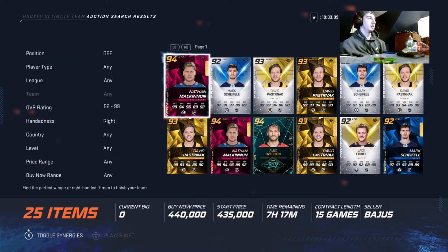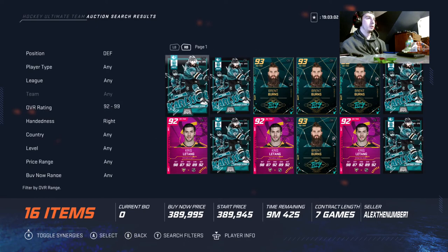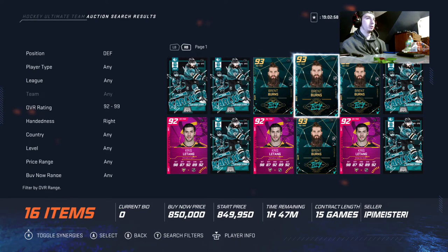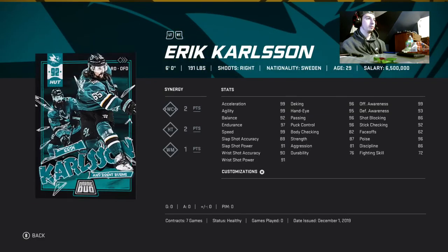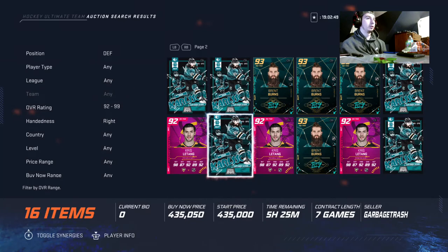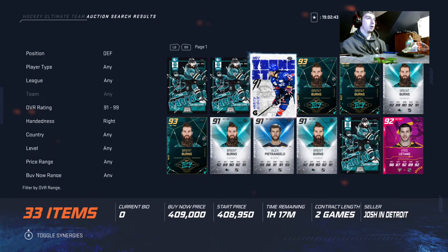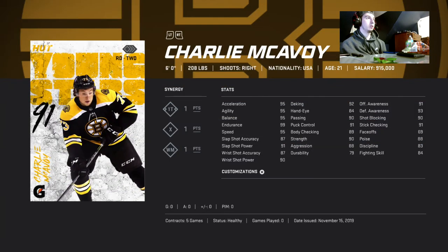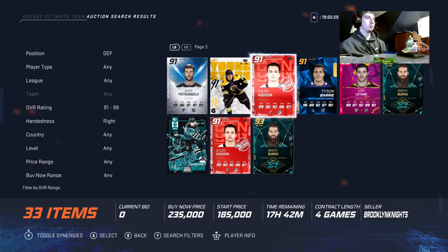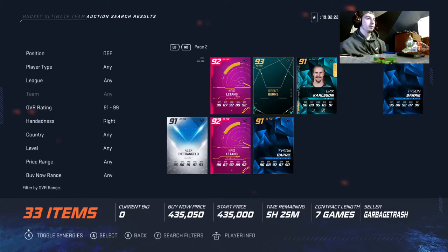The best right defenseman in the game — number one goes to Brent Burns. Number two goes to Marit Cider. Number three goes to Carlson. Number four goes to Macklevoy. Number five goes to Letang.